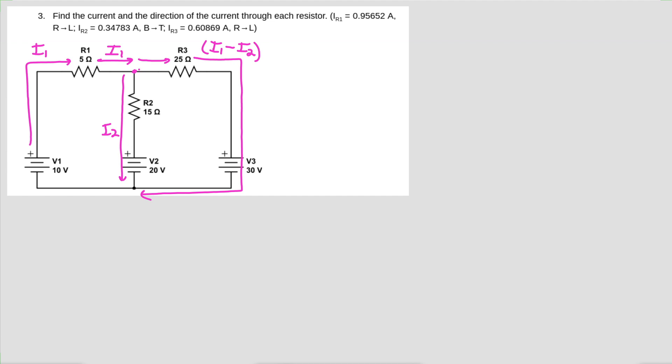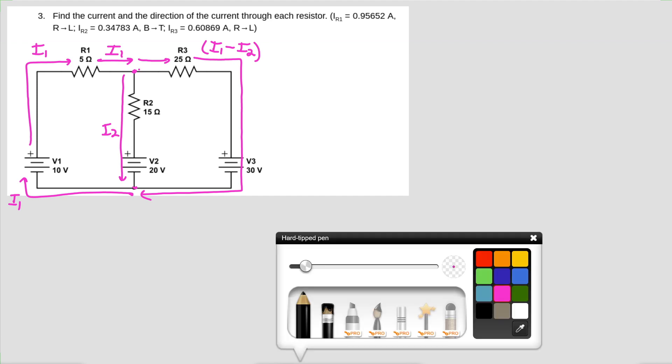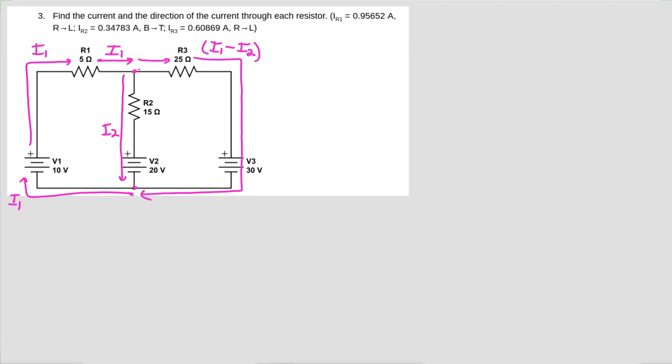Just to complete this: at this junction down here, I1 minus I2 meets up with I2 again, so we have I1 going through like this. Now the next thing we need to do is name our loops. I recommend always starting at the lower left, drawing the loop clockwise. So I've got Loop A doing that, and Loop B covering this other part of the circuit.